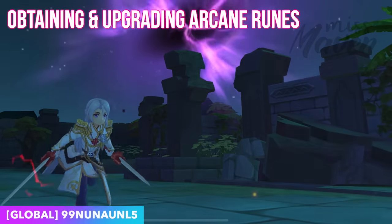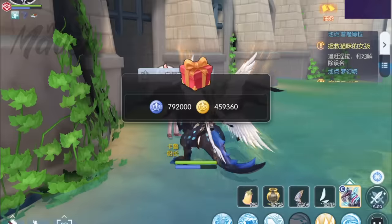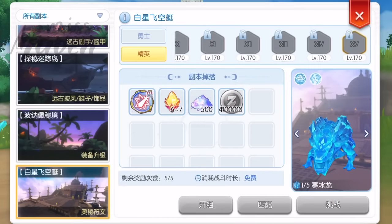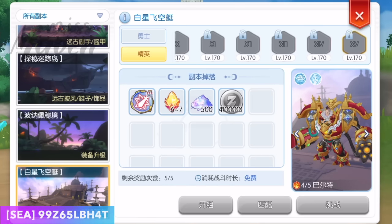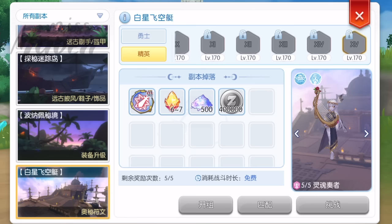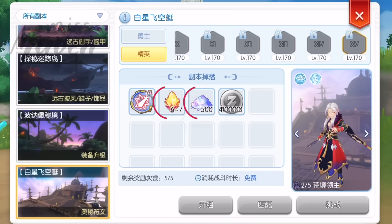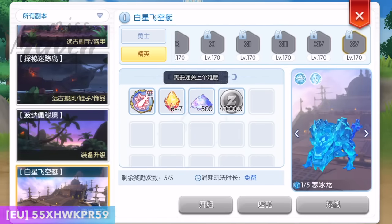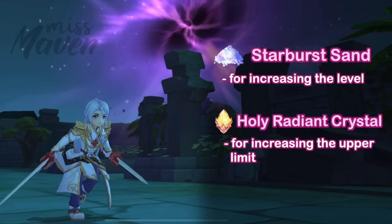Now let's discuss how to obtain and upgrade arcane runes. First, by unlocking the new White Star Airship Instance and completing the related quest, you'll get 1 arcane rune self-select gift box which lets you choose any arcane rune. You can also get a random arcane rune you do not own by clearing the White Star Airship Instance, which can be cleared 5 times per week — meaning you'll get all 14 arcane runes in up to 3 weeks. After collecting all 14, you can no longer get them from the instance. The new upgrade materials are Starburst Sand for increasing the level, and Holy Regent Crystals for increasing the upper limit.